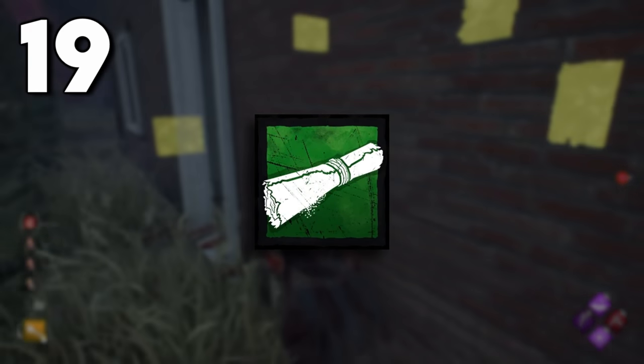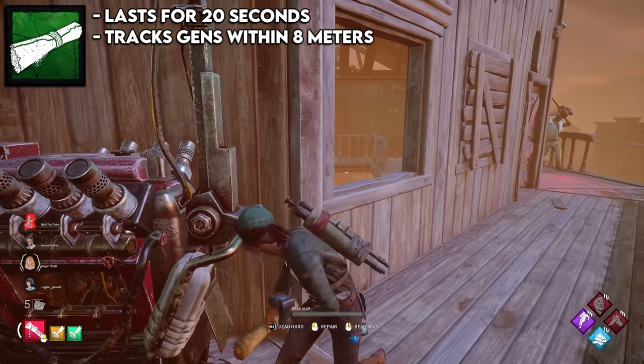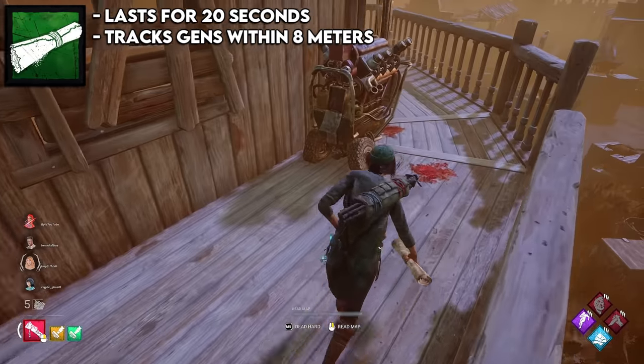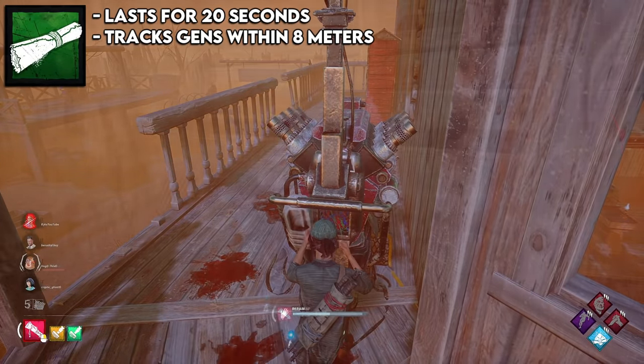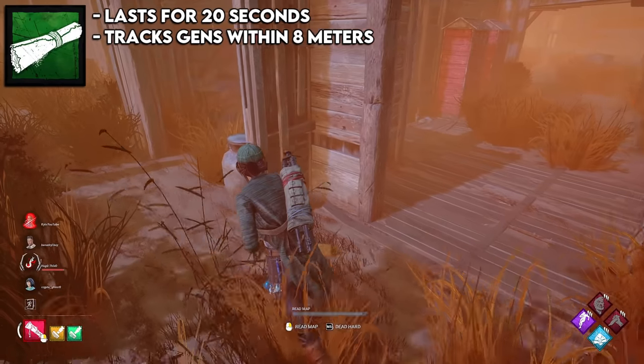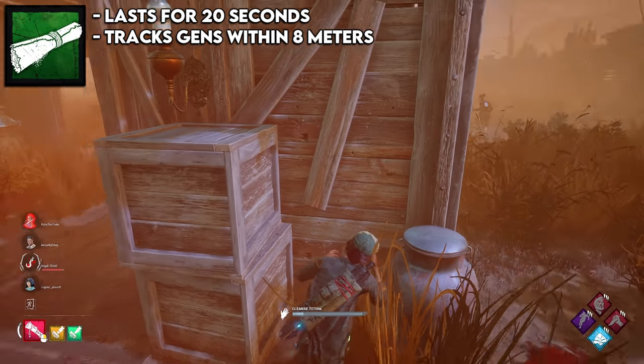The worst item in the game is the green map. This lasts for 20 seconds and can only track gens within 8 meters of you, which is obviously very bad. You can use your add-on slots to increase the range, or use the add-ons to track other things — but then it's only 8 meters. And if you're within 8 meters of something, you can probably see it because it's right in front of you.